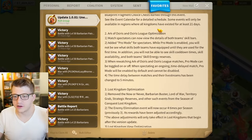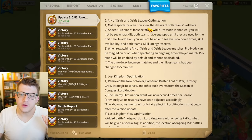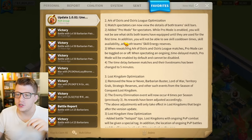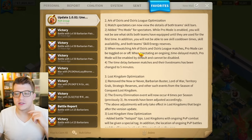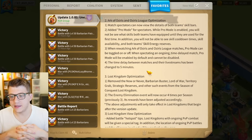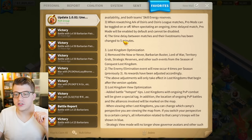Work of Osiris and Osiris League optimization: match spectators can now view the details of both teams' skill bars. Added pro mode for spectators — while pro mode is enabled, you will not be able to see what skills both teams have equipped until they are used for the first time. You also won't be able to see skill cooldown times, skill availability, and both teams' skill energy reserves.